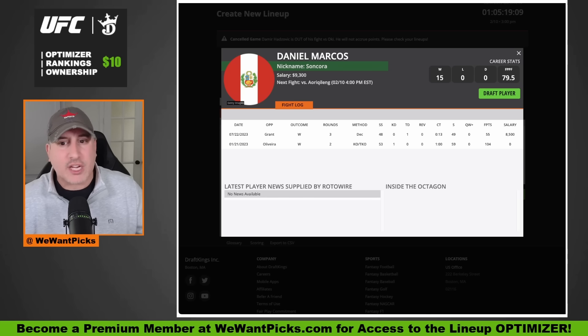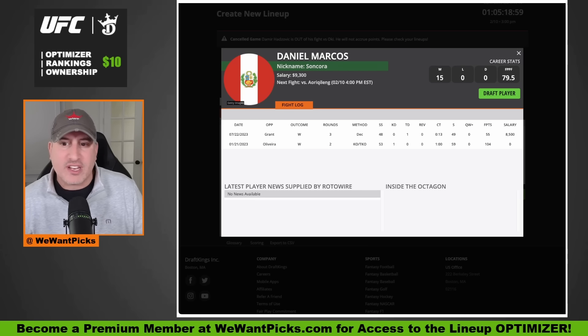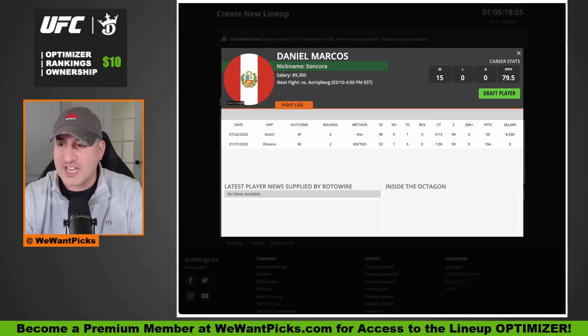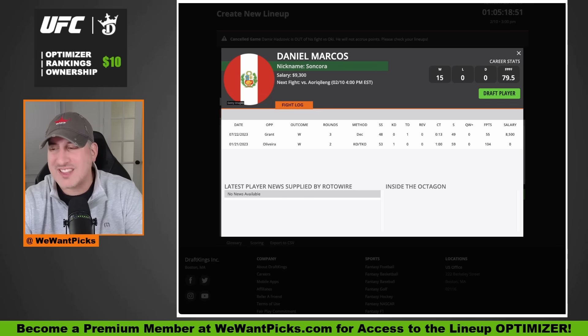Daniel Marcos is a very good striker. He's got some power, can be accurate, does a really good job stringing together combinations while moving forward. He'll throw everything — one, two, bang, flying knee. Very creative on his feet. He's coming off a very close win over Davey Grant where he did sneak in a takedown, but he landed fewer strikes and really wasn't that busy.